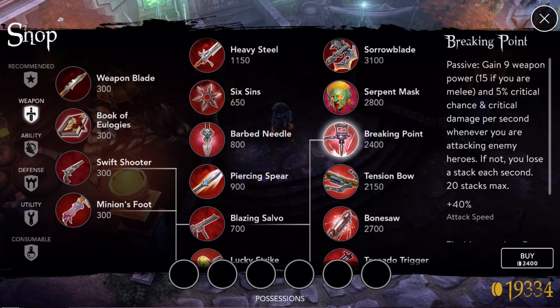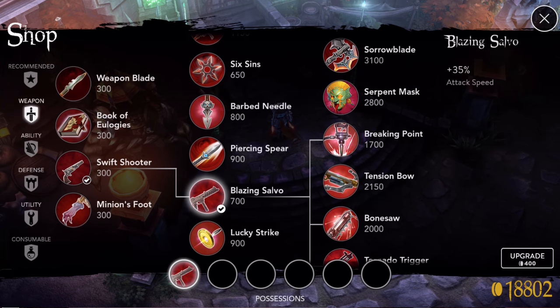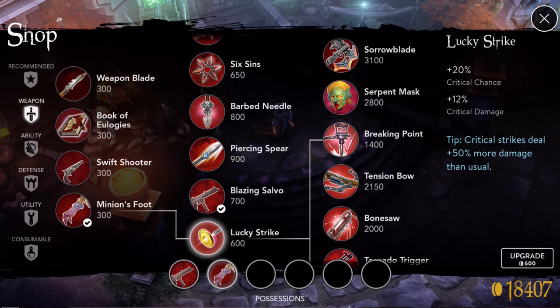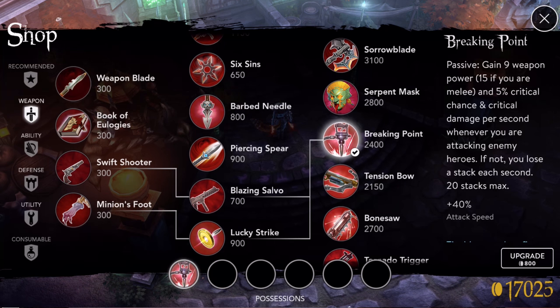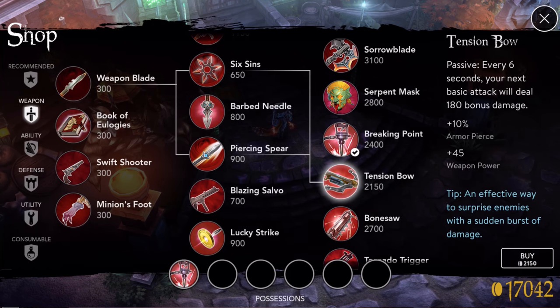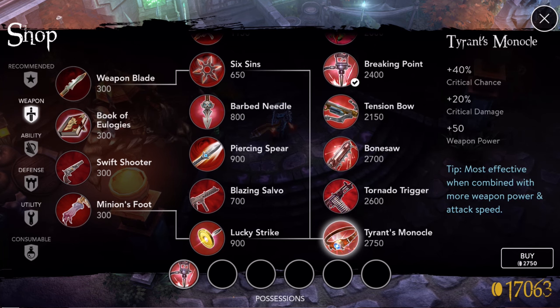No matter what item you're going for, the best and most efficient way to upgrade is to go both of those paths, upgrade to the tier 2 items, and have that benefit while you're fighting and farming gold toward the end tier item. For Breaking Point, the best way is from Swift Shooter to Blazing Salvo, and from Minion's Foot to Lucky Strike, then upgrade both — they combine into Breaking Point. Buy your Swift Shooter, upgrade to Blazing Salvo, come back and buy Minion's Foot, upgrade to Lucky Strike, then with 800 gold buy Breaking Point.